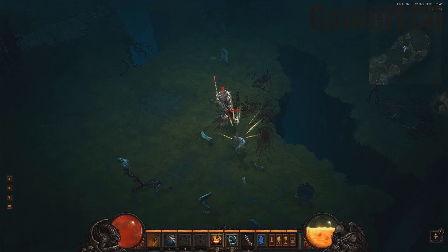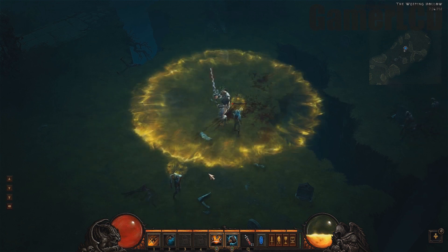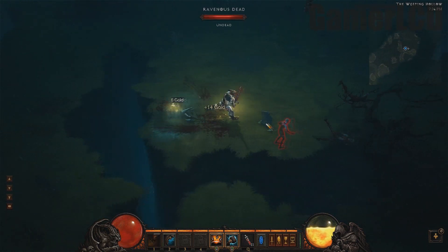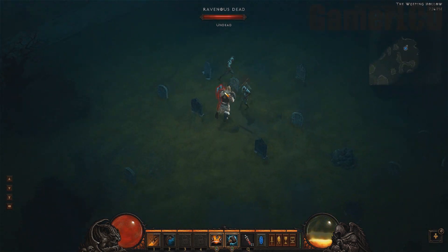Next up, we have Threatening Shout with a rune called Grim Harvest. Enemies are badly shaken and have a 5% chance to drop additional treasure. You can play around with those a lot in the beta — increase your magic and gold find by a ton, and then also equip them to receive a Threatening Shout, giving you even more chance to get even better loot.